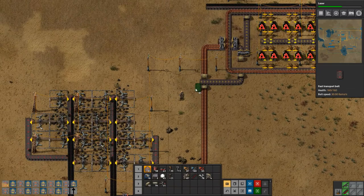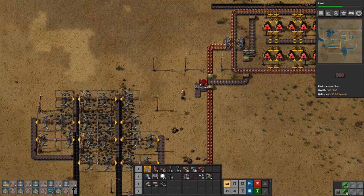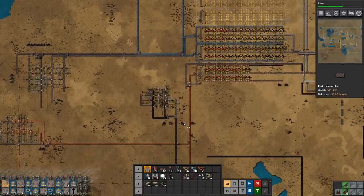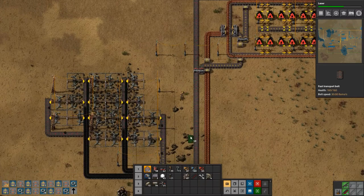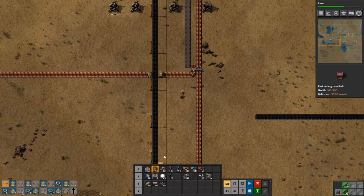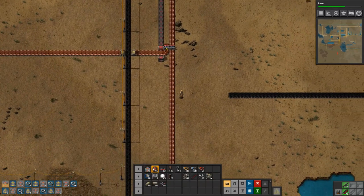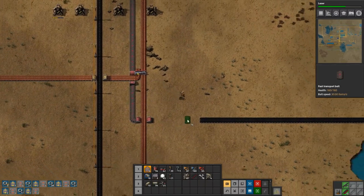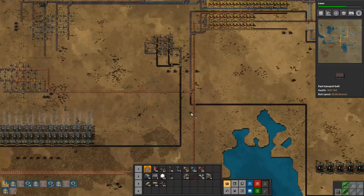We're inside of the lines now, so all we need to do is grab some of this belt which is not in use anymore — none of this is in use. We need to get up and hook into this. We could make it a little bit nicer but I'm not sure I really care about that right now. So we'll run it up and into that, need an underground here and an underground here. That will feed at least our smelting area.